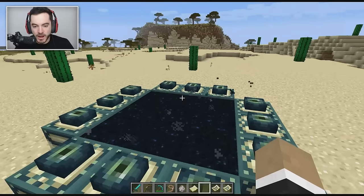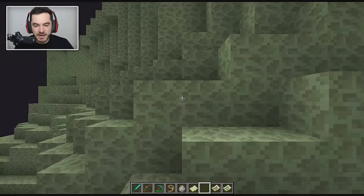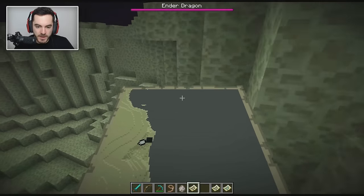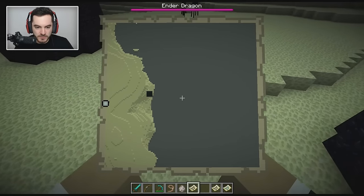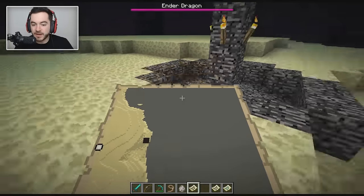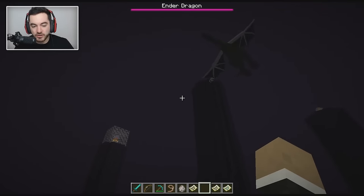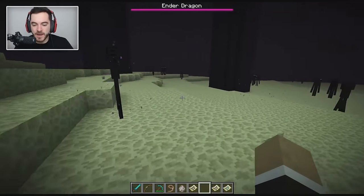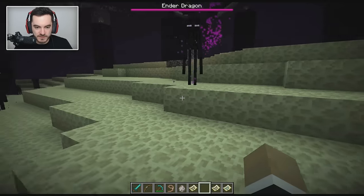One more minor thing to note: maps now work in the End. I activated mine at a not very good spot so it's not very helpful, but if you activate it after beating the Ender Dragon and explore where all the outer islands are, that would be pretty cool.